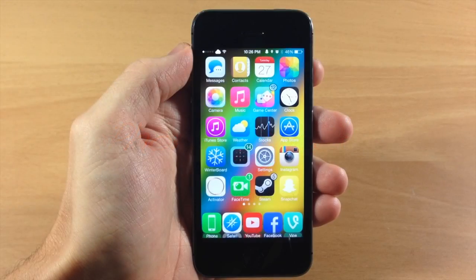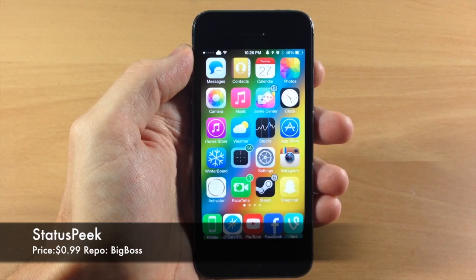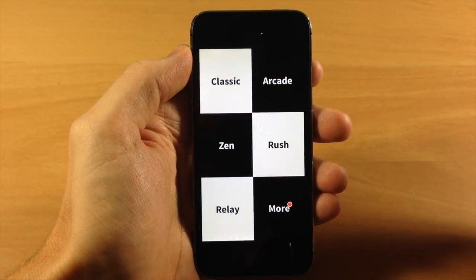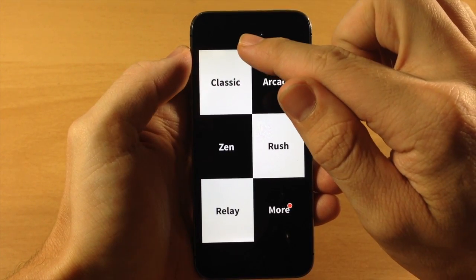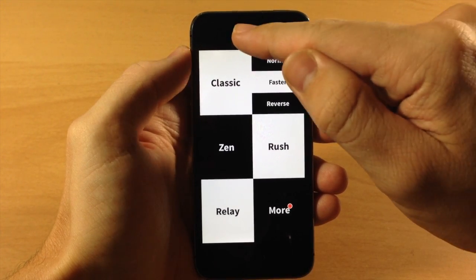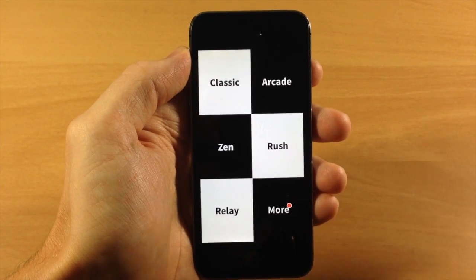What's up guys, this is iTweeks here with iPhoneHacks.com and today I'm going to be showing you a new tweak called Status Peak. Now usually when you're inside of a game and you swipe down to pull down your notification center, you usually just get that little pull tab. But now with Status Peak, you can see you actually get something useful — you actually get the status bar right there, so you're going to get all that useful information you need just by one swipe down.